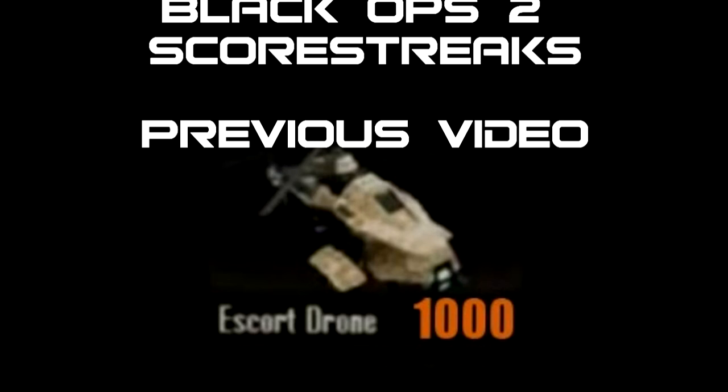The next one is the Escort Drone at 1,000 points. It's practically like the A-10 from Modern Warfare 3 — it just follows you around, tries to protect you as best it can, and shoots off enemies.